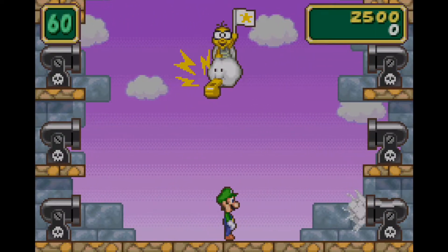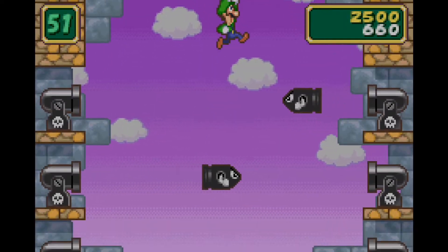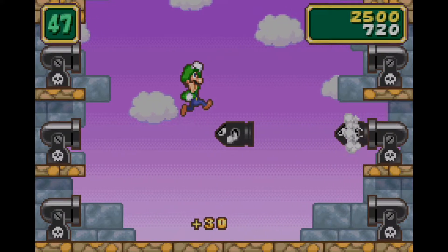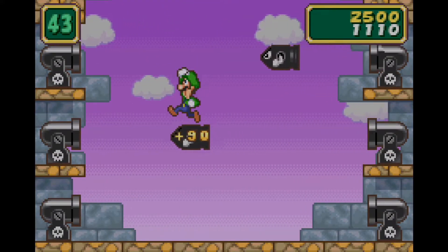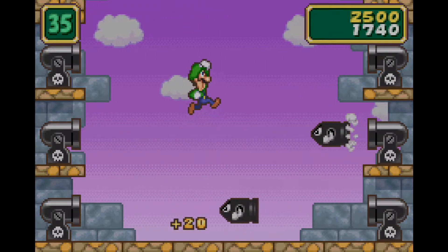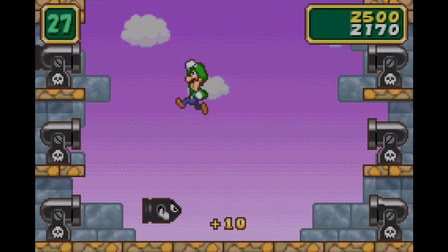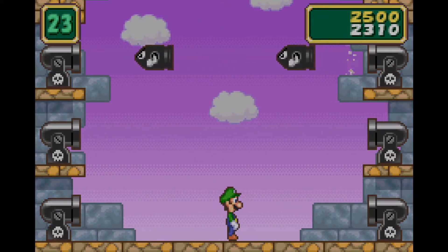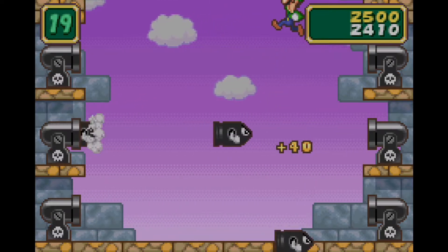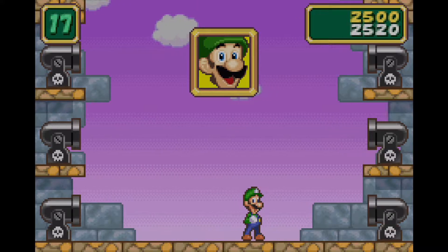Let's do Build Bounce. There's no way I'm doing Floor It again — that can get pretty tiresome. The goal this time is to reach 2,500 points, and the timer is a very generous 60 seconds. Normally in Build Bounce you only get 30 seconds, so having double the time is very kind. My jumps can get a bit floaty, but we must still accomplish it no matter what. Toad was actually the host of this particular mode, as you'd expect.